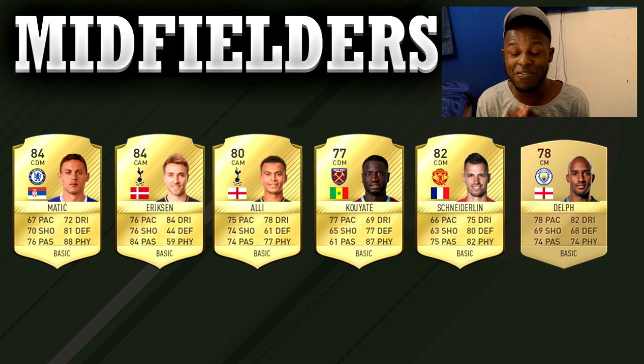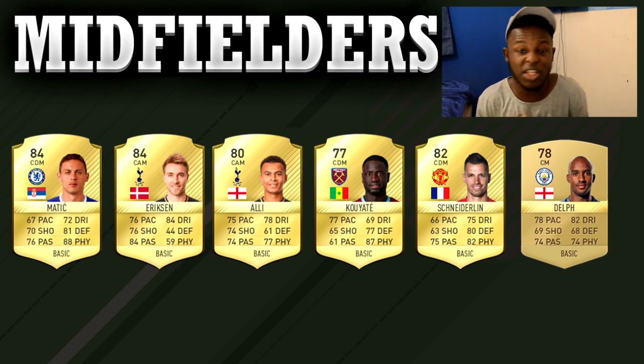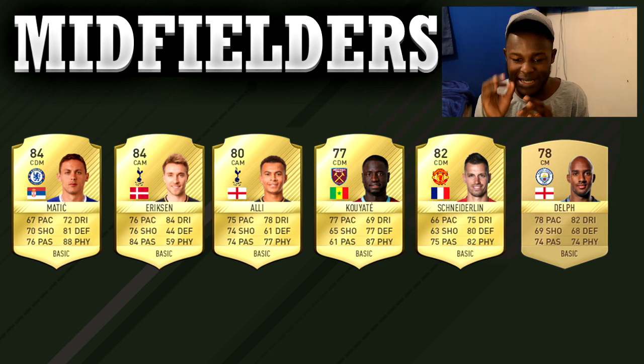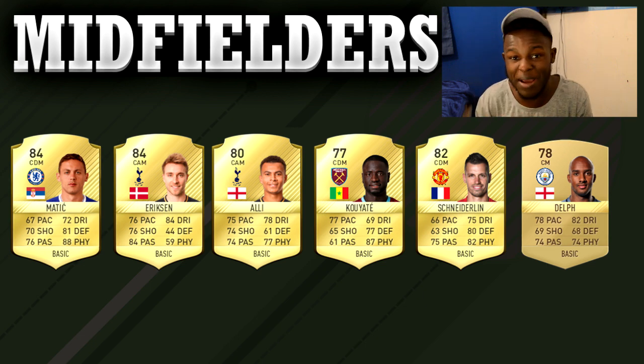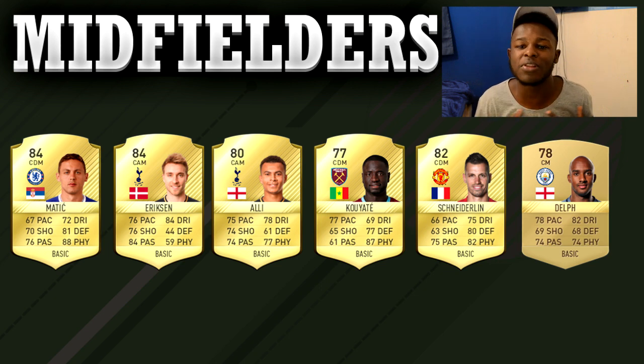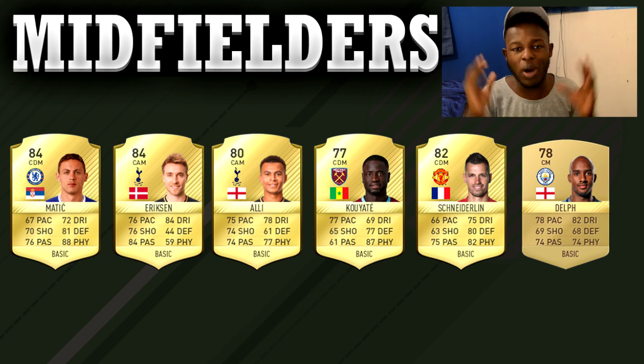If you try them for yourself you'll see what I mean. As for Eriksen and Dele Alli, these guys are really good at attacking — they're not even the fastest, which is the funny thing, but attacking-wise they will create chances for you. Out of all the cheapest central attacking midfielders I've used, these two are the best. The reason I have tall players like Kuyate, Schneiderlin, and Matic in my midfield is because it makes it easier for them to win headers, which can lead to chance creations.